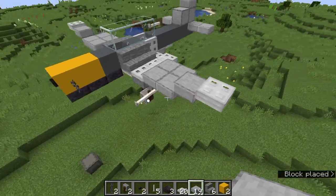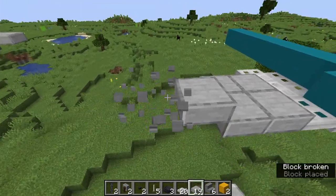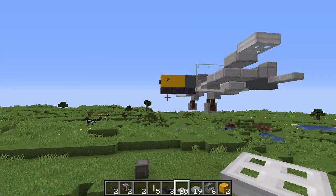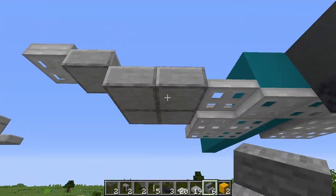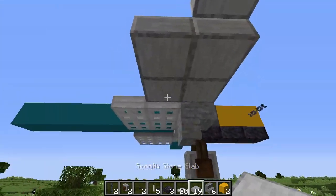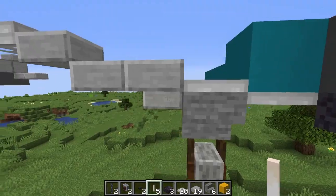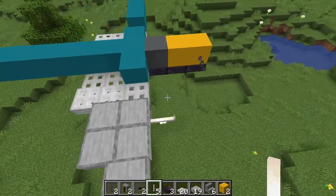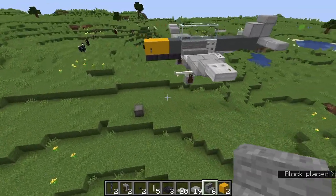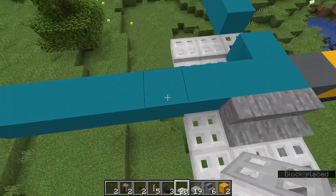So now what we're going to do is make a little small bit there — that's two by two — then build up one, and then with two iron trapdoors we're going to build it like that. Now we're going to move on to the undercarriage. These had fixed landing gear — I don't know if that would have made it easier or harder for the pilots to land. I'm going to add another stone slab and then two end rods because these guys were armed with big heavy guns, like 37 millimetres. They're huge and they could easily take out a tank.